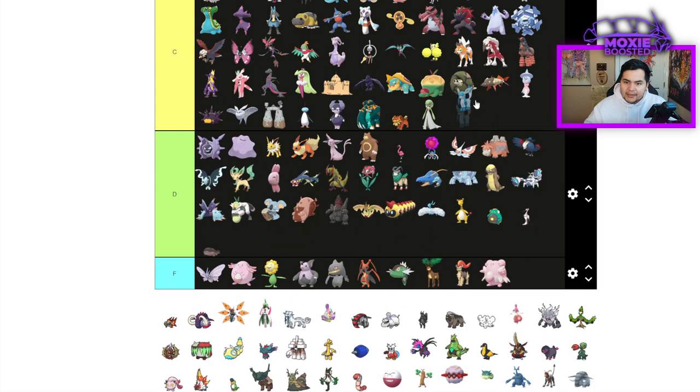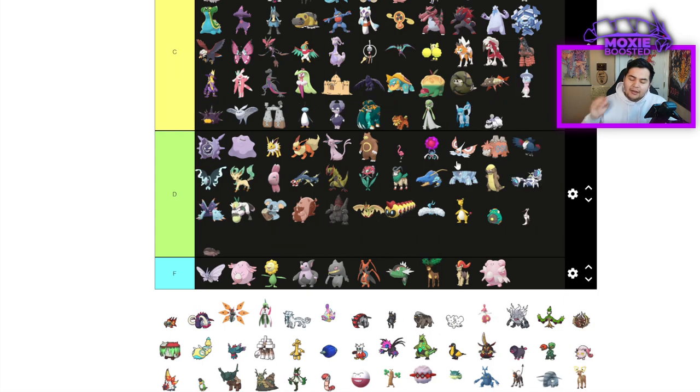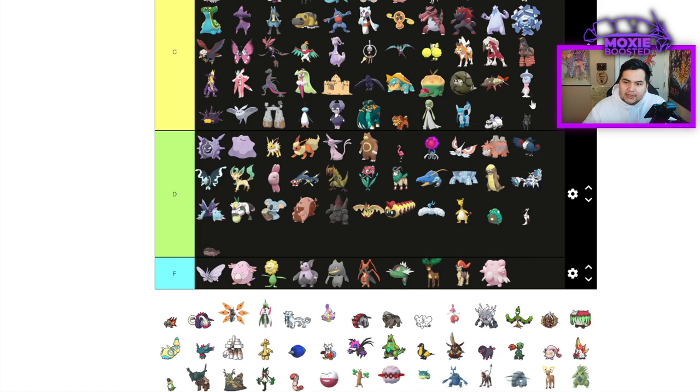Glaceon is C tier — nothing too notable. Houndstone is C tier — it's really just going to be a Body Press Will-O-Wisp machine under Sand, but doesn't actually do its job all that great. Lokix is another C tier — Tinted Lens, First Impression hurts everything, but not much beyond that.